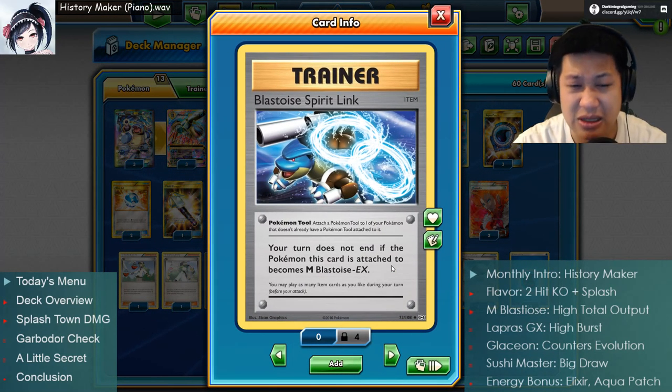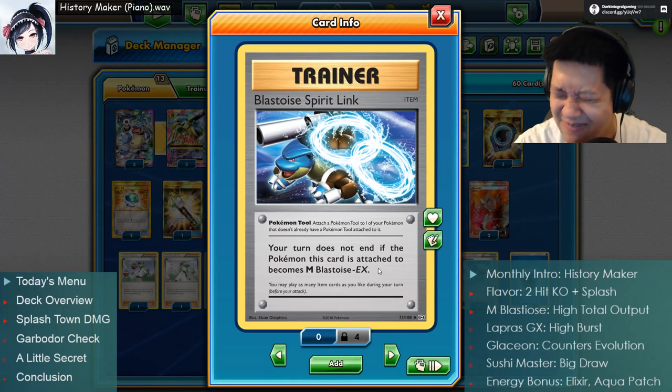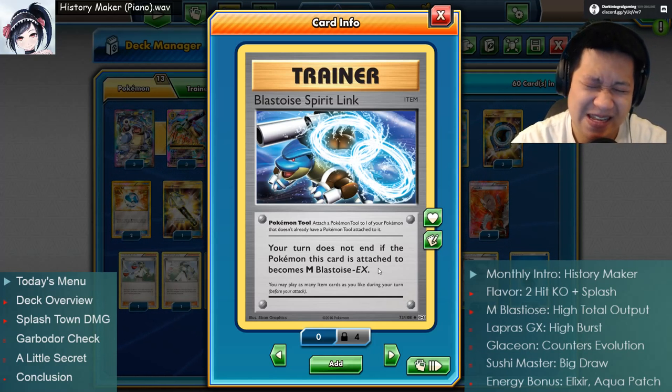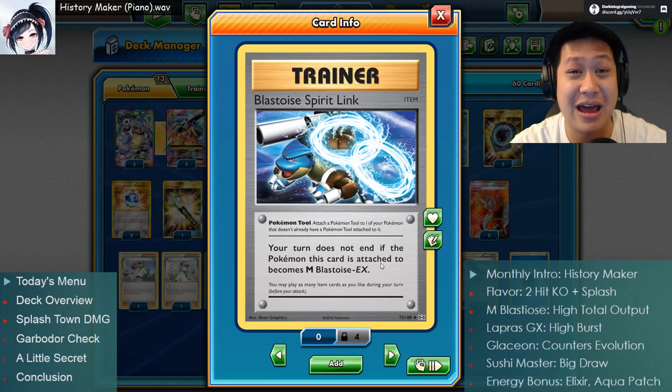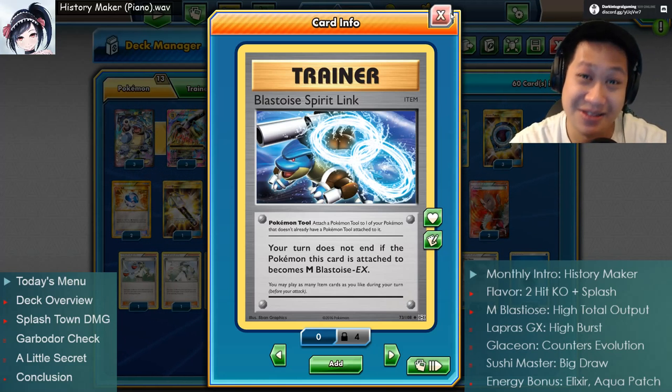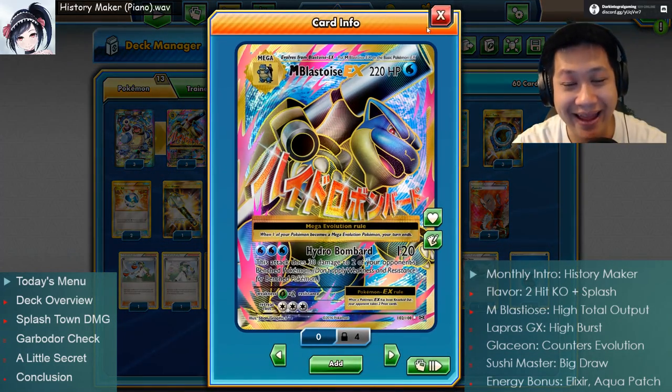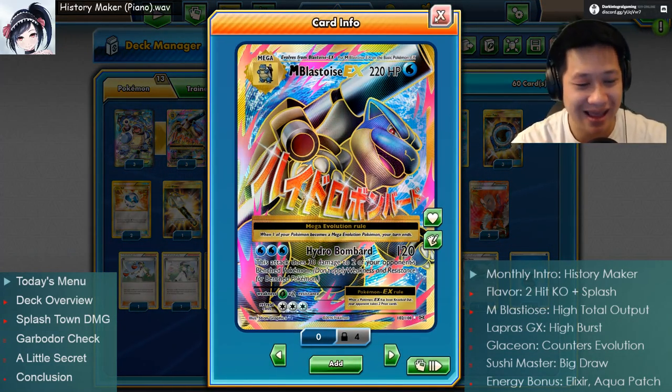It's a Mega Pokemon, so you need a Spirit Link. Without a Spirit Link, if you Mega evolve Blastoise, your turn ends - that's the old rule. We've made the Pokemon figured out, it's not that strong a penalty, so they kind of took it away for GX Pokemon. We don't have to do Spirit Links anymore for GX Pokemon. That is it - Mega Blastoise, done. Have some fun!